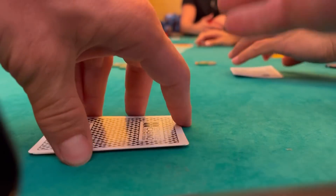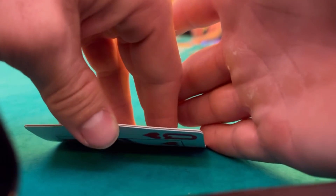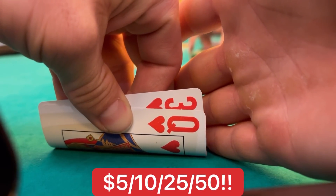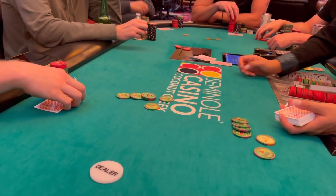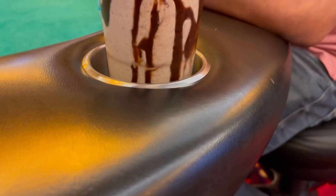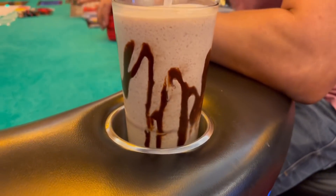Stuck about $2,000, I want to try to get it back, so I ask the table if they want to do one round of $50 blind raises under the gun and they all agree — the game is now 5-10-25-50, a massive game. Unfortunately I couldn't get anything going during that round. I get myself a chocolate milkshake as my third beverage of the night, trying to sober up before the drive home.